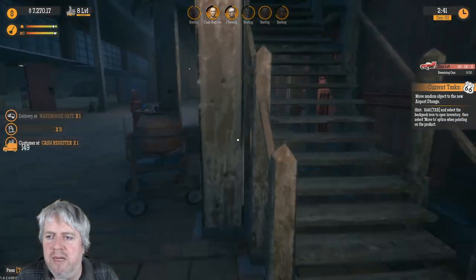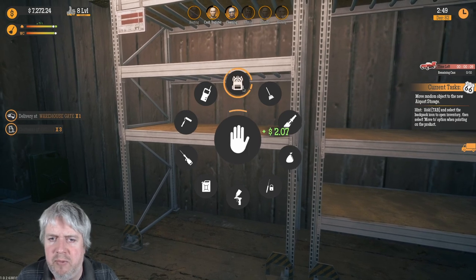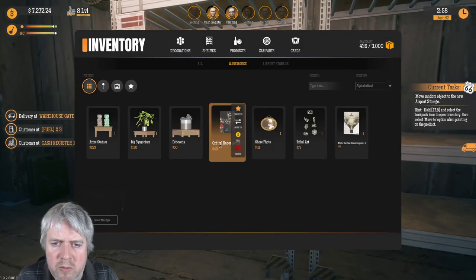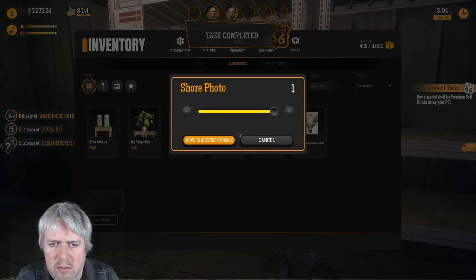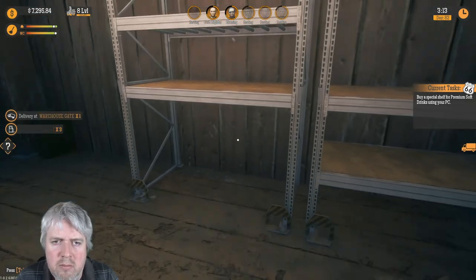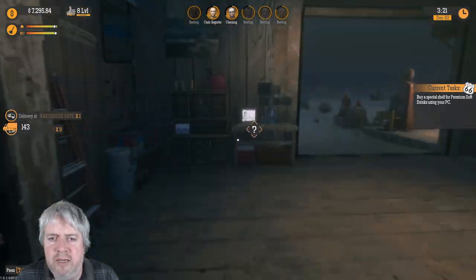Move random objects to the new airport storage. Hold tab and select backpacking inventory. Move to airport storage. Premium soft drinks - a special shelf! Delivery.